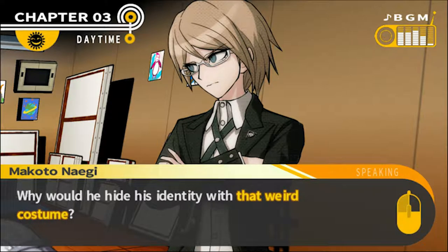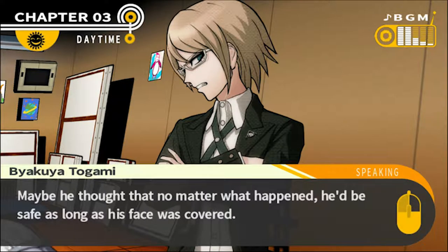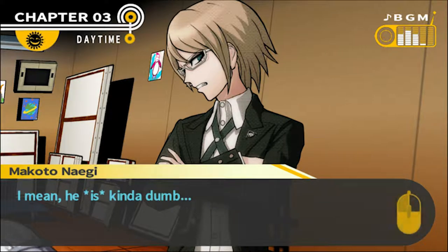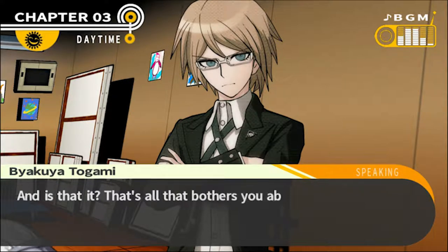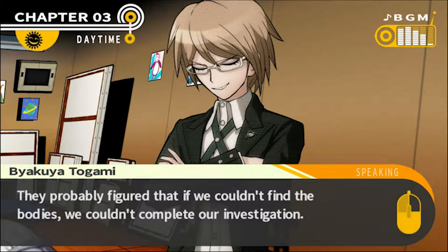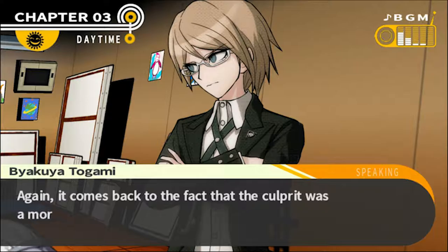Do you really think Hiro did it? I don't see how anyone could think otherwise — when the attacks and murders and disappearances all happened, every one of us had an alibi. And the last thing Ifumi said when he died was Hiro's name. So there was no room to suspect anyone else. But if he did do it, why would he hide his identity with that weird costume? Maybe he thought he'd be safe as long as his face was covered, because he's the fool of the century. But do you really think that's enough to explain it? I feel like there's a clue hiding in there somewhere.